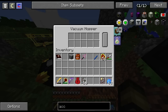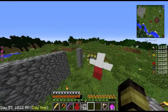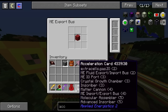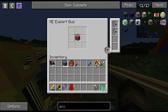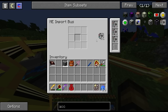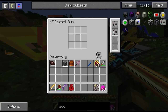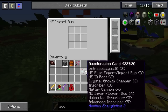So yeah, newest, easiest way to farm resources, guys, or EMC. Export bus. Let's put three on that one, three on that one. Two, two, two, two, and two.